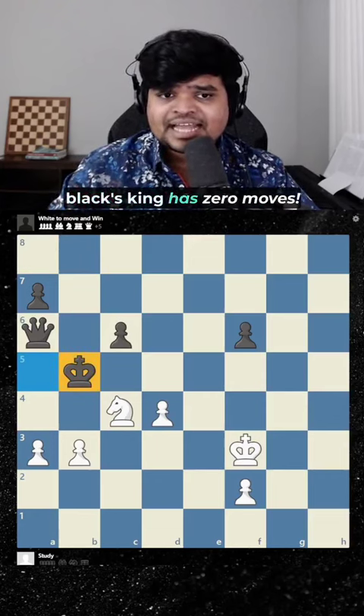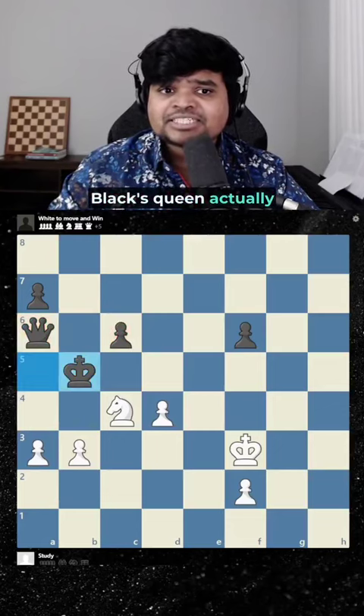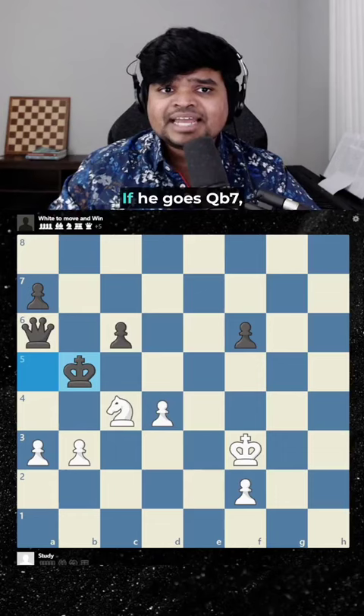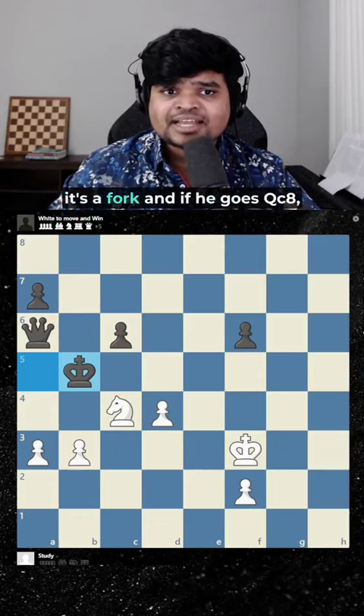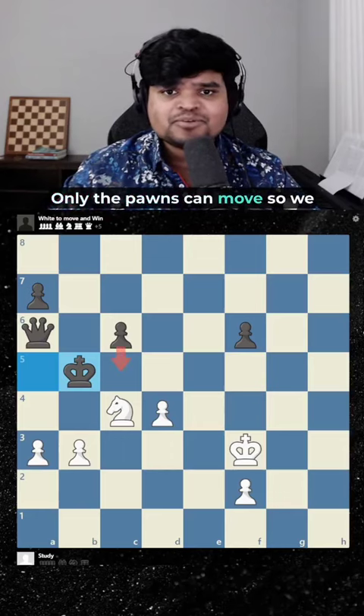But if you notice here, black's king has zero moves. Black's queen actually has zero moves too. If he goes here, there's a fork. If he goes here, there's a fork. Only the pawns can move.